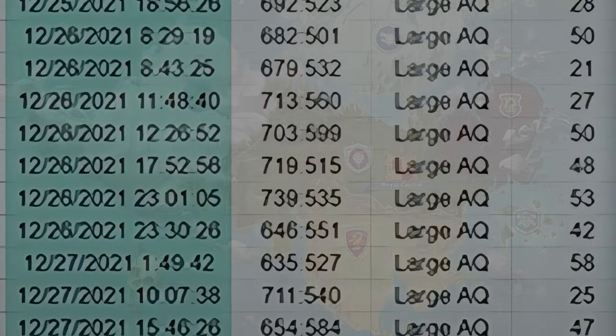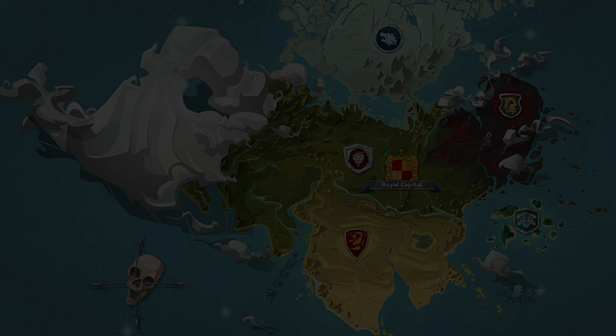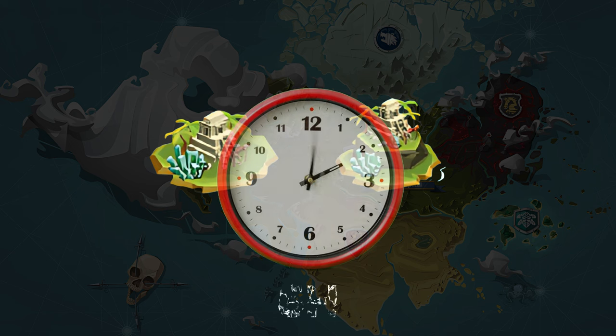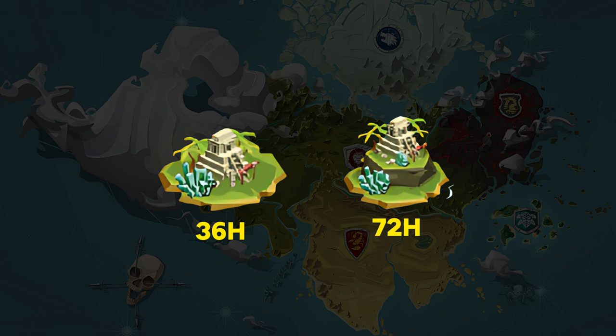If you are an active player, you can mark locations and appearance times of resource islands and share them with your alliance members, because Storm Island event is based on teamwork. Keep in mind there are two types of islands — both take six hours to be captured before disappearing, but the small island takes 36 hours to reappear and 72 hours for the big ones.